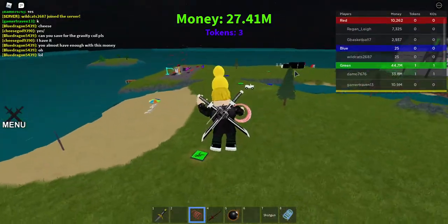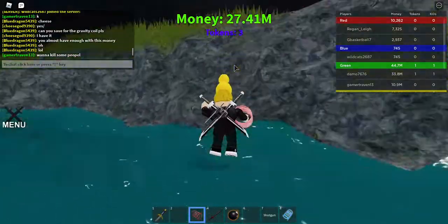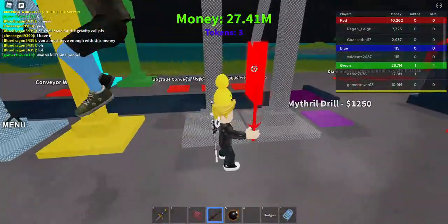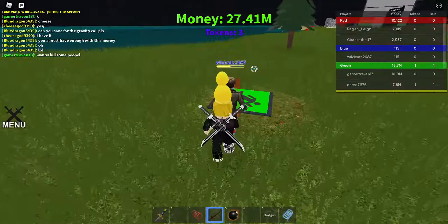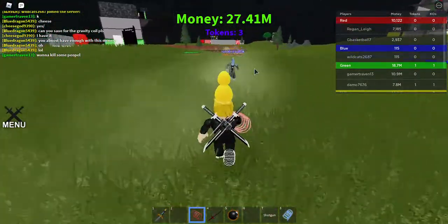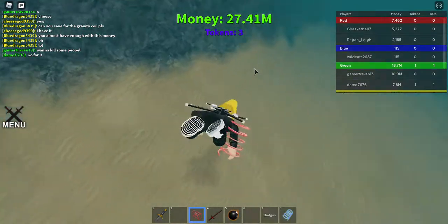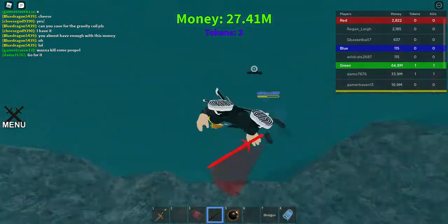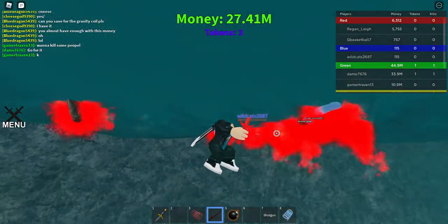We're going to be able to invade, and Wildcats is starting to do their blue base. Let's target real fast. As you can see, the firebrand does a little bit more damage than the normal sword. They jump down here and they're over there now — I'm just trying to show you guys something and this person isn't cooperating.